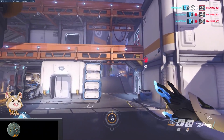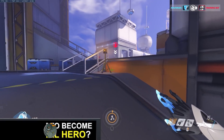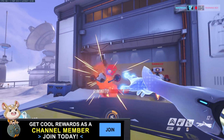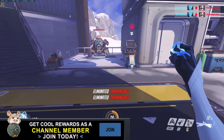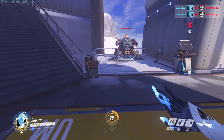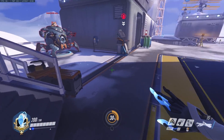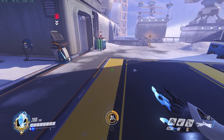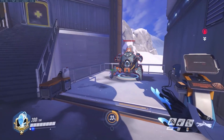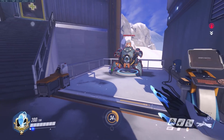First, Tri-shot: fire three shots at once in a triangle pattern. Sticky Bombs: fire a volley of sticky bombs that detonate after a delay. Flight: fly forward quickly, then free fly briefly. Focusing Beam: channel a beam for a few seconds — deals very high damage to targets under half health. Her passive is hold jump to glide while falling. And her ultimate, Duplicate: become a copy of the targeted enemy hero. They cannot swap heroes for the duration.